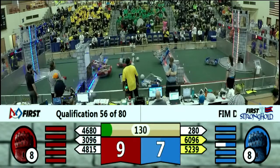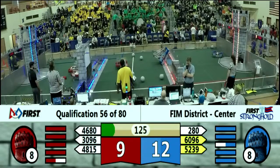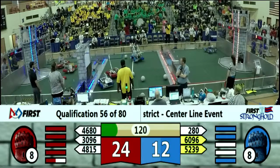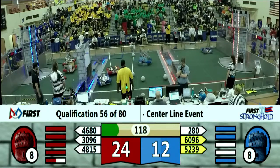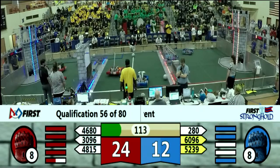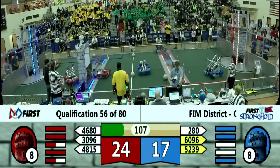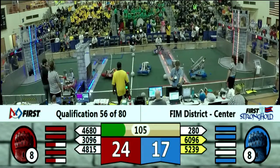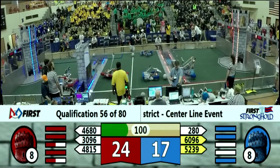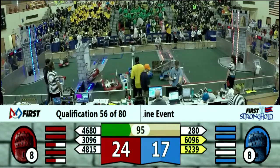2-80 doing their best not to fall over. As 60-96, the Village Bulldogs throw over that rock wall. 2-80 rights themselves and gets ready to hit the moat. Looks like 60-96, our rookie team at this event, is stuck on a boulder at center field, as their partner 22-39 attempts to move across and help them out.